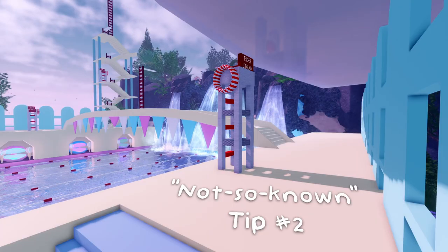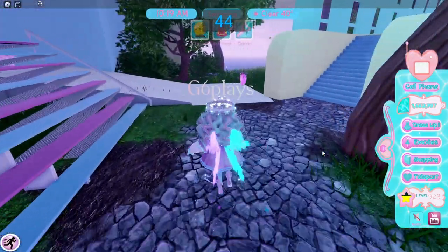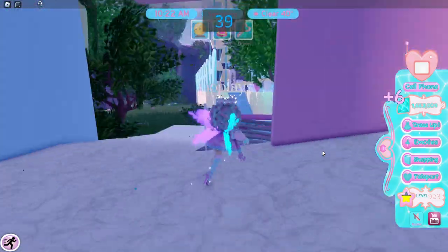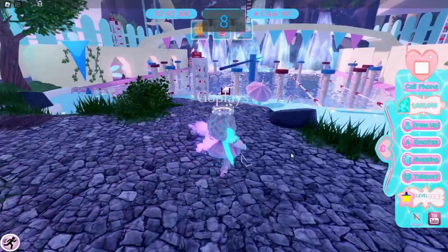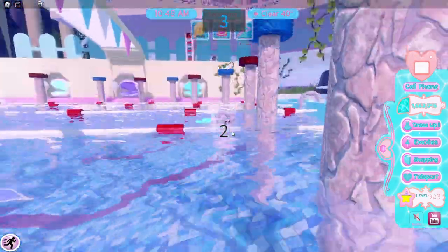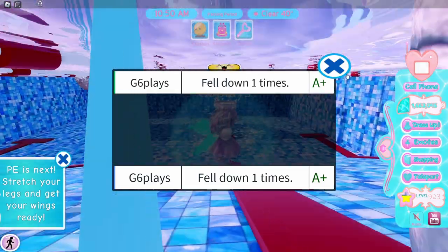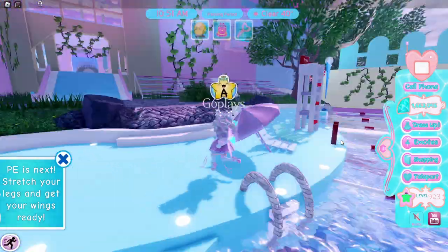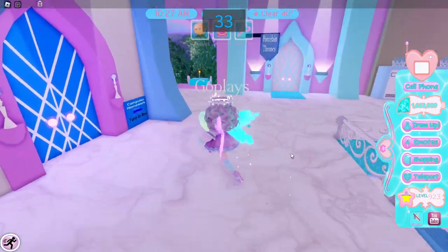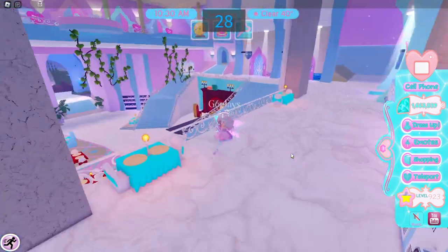The second not-so-known tip is that once you sit down in swimming class, you can not only skip the jumping part but also collect diamonds around the map. You have to be careful though, because if you go close to where the actual class takes place you'll get teleported back onto the jumping area and have to do the class. So make sure you go around outside the swimming area and collect diamonds in other parts of the school, such as inside the school itself and outside.